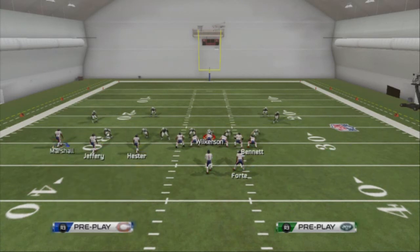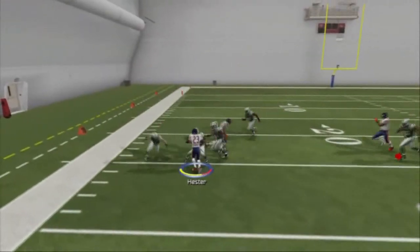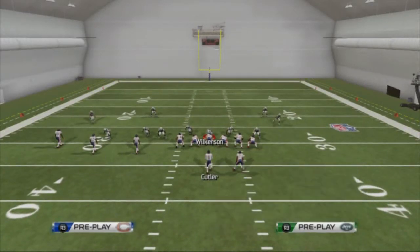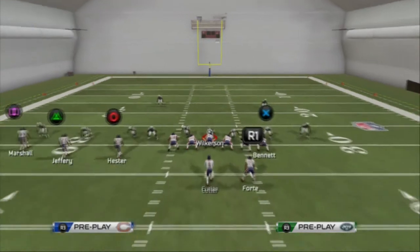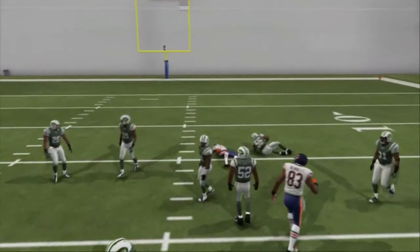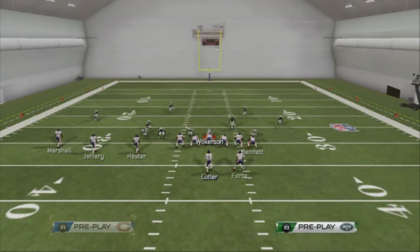Our third read, in situations where they may be in cover three or trying to stop the first two reads, is going to be Brandon Marshall. We're just going to hit him on the out route — it's going to be wide open against cover three and also open against two man under. Our last read is the slant-flat combination to the left side of the field. I'm a big fan of this combination. The route comes out right to the outside — we like to hit it with a pass lead to the outside late. It beats man and zone coverage.